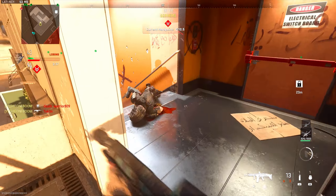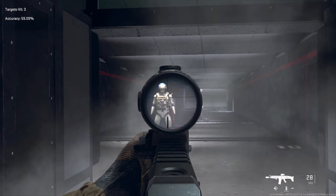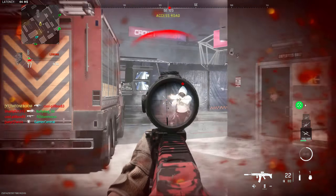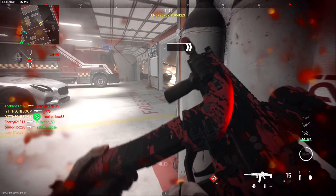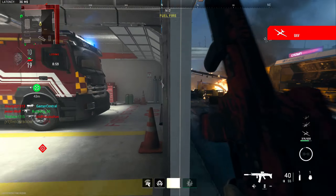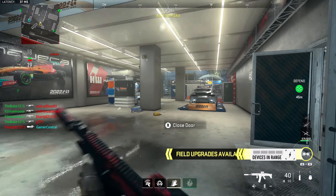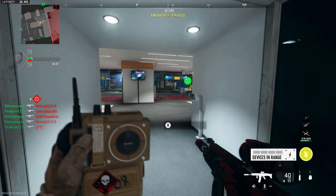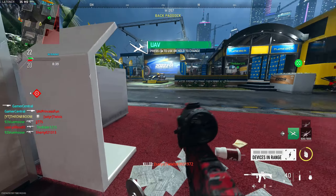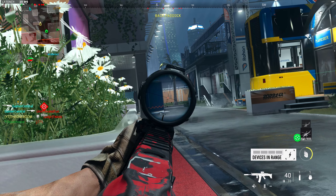Moving on to some scopes, we have the Schlager 3.4. This one's great. It is a 3.4 times scope, so not that much zoom. I think a lot of people go for the VLK 4.0 — I disagree with that choice. I think that sight is way too narrow and slightly off-center, so not a vibe. This one kind of reminds me, with its clear sight picture and simple design, of the Black Ops 2 ACOG sight. It's got a nice reticle with a red dot in the middle. It's really good for marksman rifles or LMGs where you want something better at locking down a lane and picking out headshots at a distance. Very good sight, the Schlager 3.4. I don't know why people don't use this one.